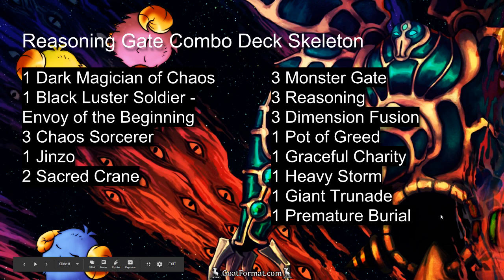This is your basic deck skeleton. You'll notice that we're playing all four Chaos Monsters, because we can bring them out so quickly and they do well with Dimension Fusion. We've got our Dark Magician of Chaos, Jinzo, and Sacred Cranes. We've got our broken spell cards, and then of course our Reasonings, Monster Gates, and Dimension Fusions.